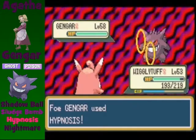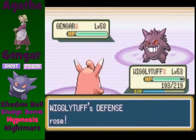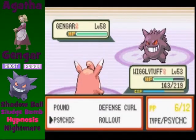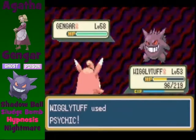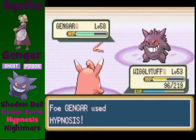Agatha's last Pokemon is another Gengar but this one is level 58 and is a bit more offensive than its counterpart. What it will probably do is spam you with either Sludge Bomb or Hypnosis. I have a Lax Incense attached to Wigglytuff to avoid that first Hypnosis, and to protect myself from Sludge Bomb I will use Defense Curl. Since this Gengar is level 58, I will use an X Special to power up my Psychic attacks. As you can see, I only have to hit with Psychic twice to knock Gengar out.